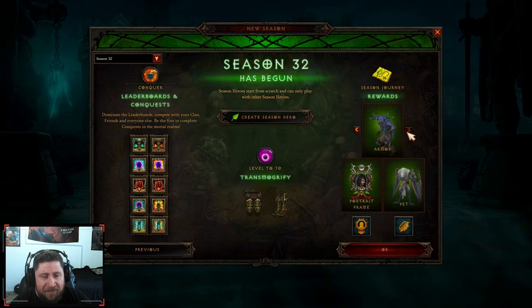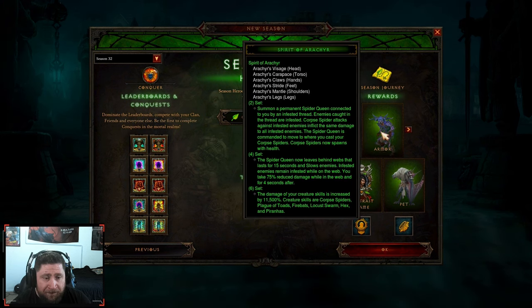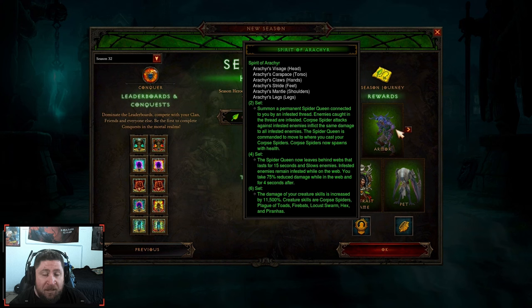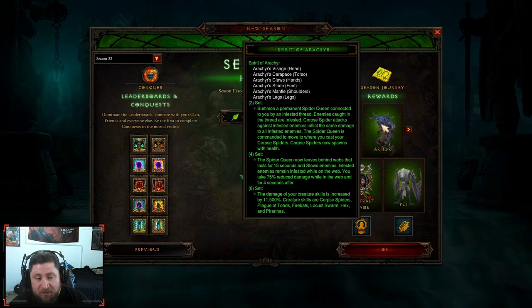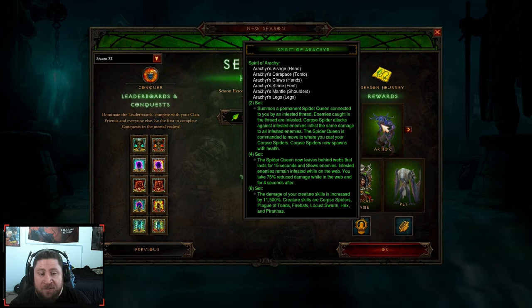Now the two best classes this season to start off with — as far as your Haedrig's Gifts go — are Necromancer with Trag'Oul's Ghouls and Witch Doctor with Spirit of Arachyr. These two are really, really powerful. Spirit of Arachyr might be one of the strongest builds for Witch Doctor, and I know Witch Doctor doesn't get a lot of love. This build is probably going to be one of the best early on because of all the damage buffs you get from all of the little minions the Witch Doctor has — very, very powerful. The big nerf to Spirit Barrage a few seasons ago really set that build back and kind of propelled this one forward.